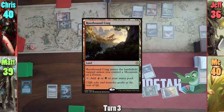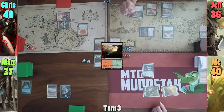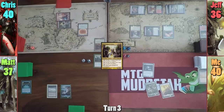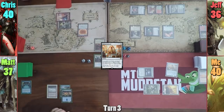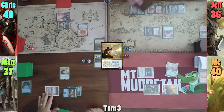Jeff plays a Rootbound Crag and moves to combat, hitting Matt for two with Bloodgast. In his second main phase, he brings out the Shattergang Brothers. I cast Panharmonicon before passing to Matt. Matt plays another Island and casts Reflector Mage, bouncing the Shattergang Brothers back to Jeff's hand, then passes to Chris.